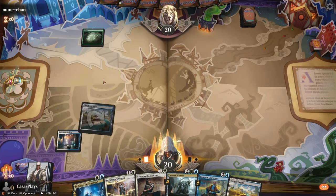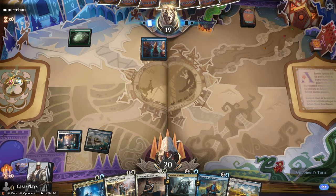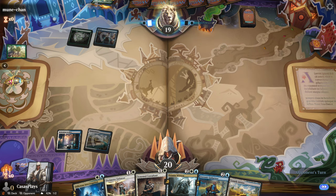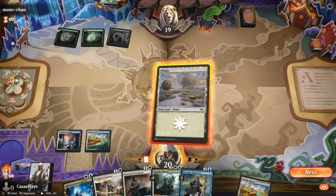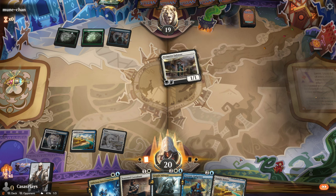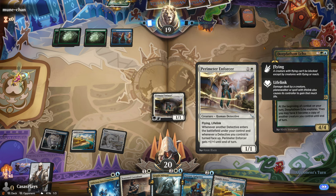We're going to throw this lonely land down again. It's a white and blue card. I'm not going to lie, I'm kind of learning as we go here. I have played this deck a few times but we'll see how we do. I'm going to throw down this detective. I always love these guys because this guy gives me lifelink — well, he has lifelink and flying.